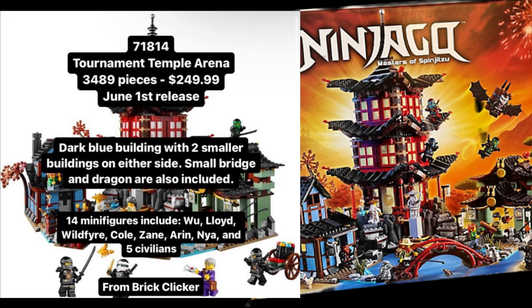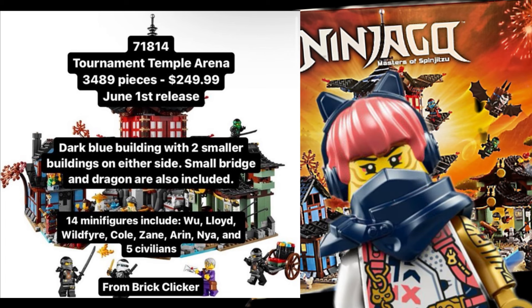I'm going to assume the two missing minifigures are Kai and Jay, but I could be wrong. I'm putting my vote down for Kai and Jay — I think they'll want the full six ninja in this set. You've already got Lloyd, Cole, Zane, and Nia, so I don't see why Kai and Jay wouldn't be included. That does mean no Sora, which is fine in my books.